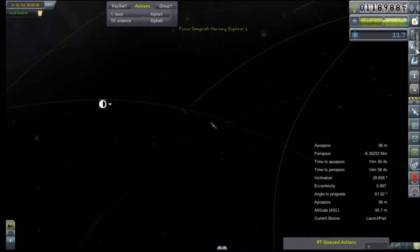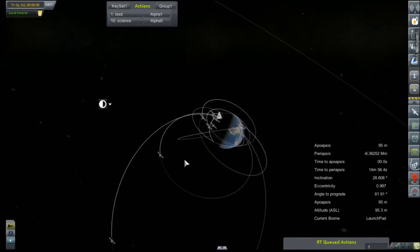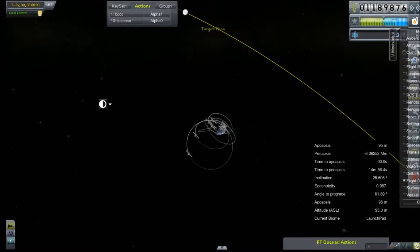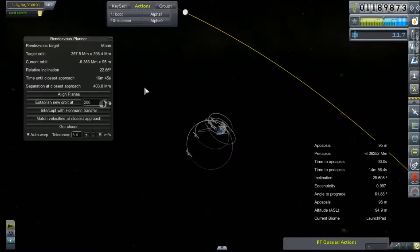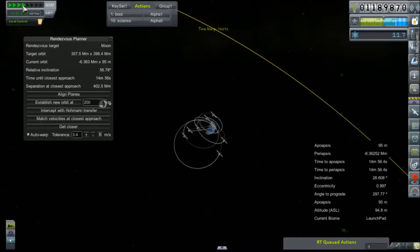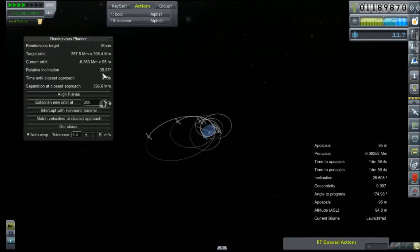Now we're here on the pad. We need to set our target as the moon, which requires a bunch of zooming out. Moon — set as target. MechJeb, Rendezvous Planner. Our current inclination is 22.86 degrees and climbing, so it's going to be a minute. Always so terrified I'm going to warp past things too quickly.